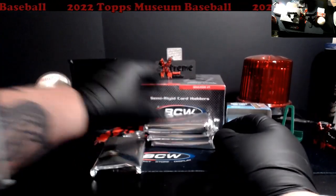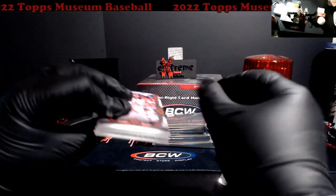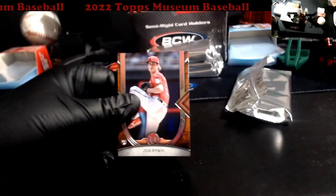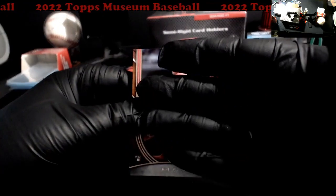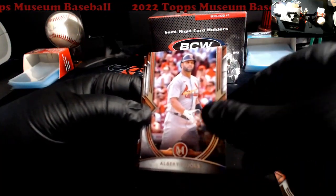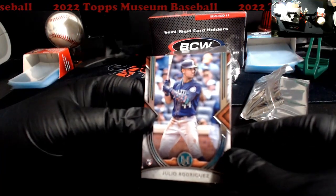All right, put those up there, we're gonna go right in order. Looking for the Wander Franco. Let me see how they did these again — put the camera down just a little bit so we can see what we're doing. Joe Ryan rookie started off — Twins. There's the Pujols, I know who that'll be going to. Move the box cutter out of the way. Lindor! Julio rookie — that's not bad.